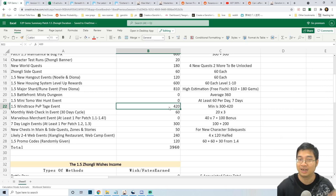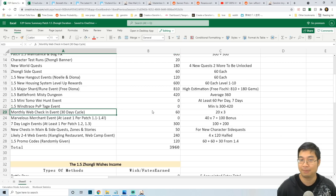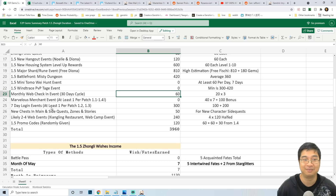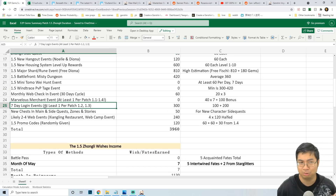The next method to get more promo gems is the monthly web check-in event, which will likely give 40 to 60 promo gems — every seven days we can get 20 promo gems. I think we might be close to 60 promo gems, or maybe only 40, but there's only 20 difference so I've left it at 60 here. The next question is whether we'll get a login event for the Zonely banner.